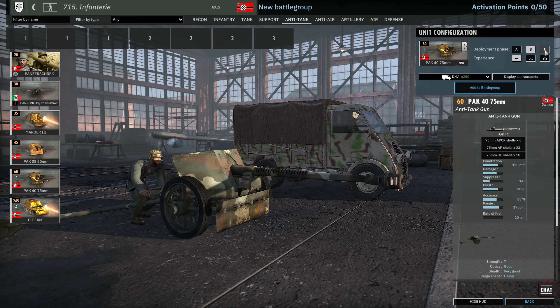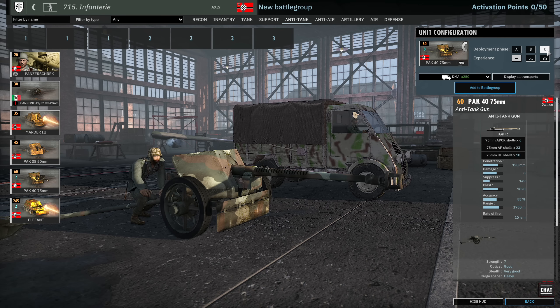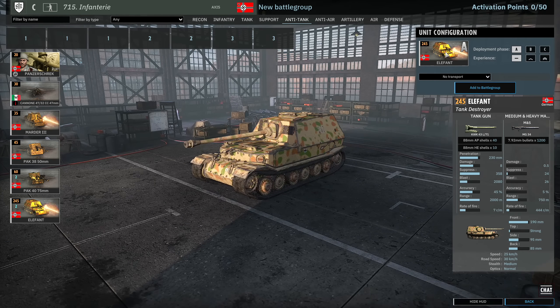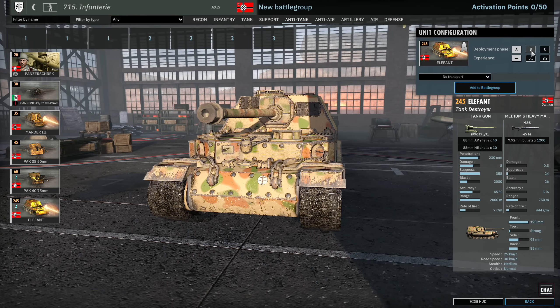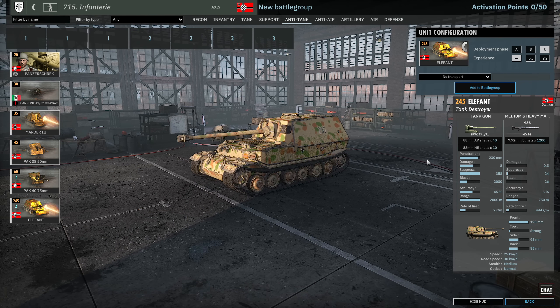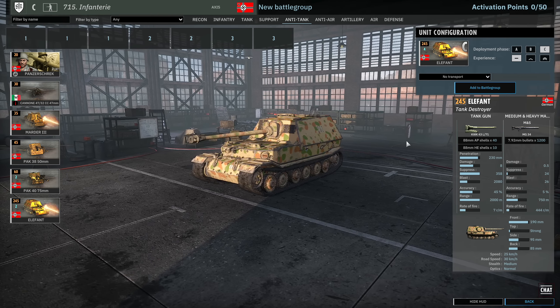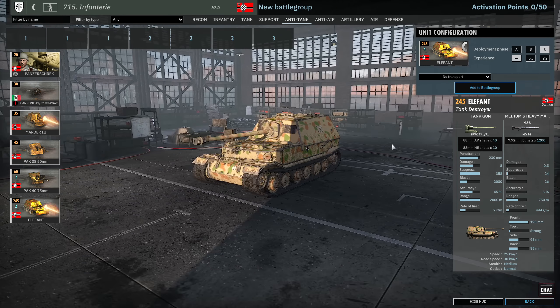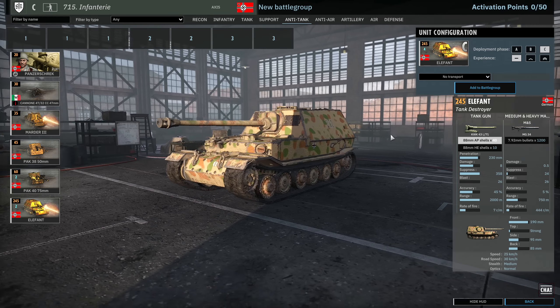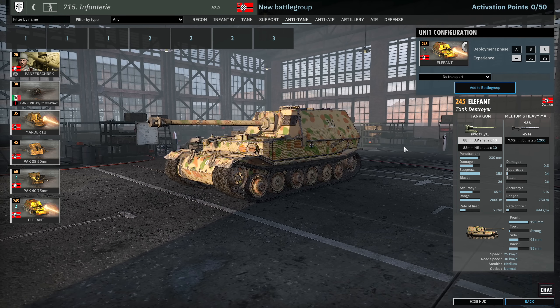We have the PAK38 available only in Phase A at 1 VET — 6 on a card, coming with APCR shells at 150mm penetration and standard AP rounds. Very nice indeed. Then the PAK40s — 3 in A, 5 in B and 8 in C, two cards of these. Classic setup with 190mm APCR and 145mm AP at 1700m range. And we have the Elephant available in this division — 1 in A, 2 in B and 4 in C at 245 points. It's definitely an investment and you need to make sure you have the infrastructure to play around it before bringing it in, otherwise it will get bombarded and bombed to death. You really need a constructed push and to bring this in from the rear — it has the 88 KwK43 with 230mm of penetration and 190mm frontal armour.